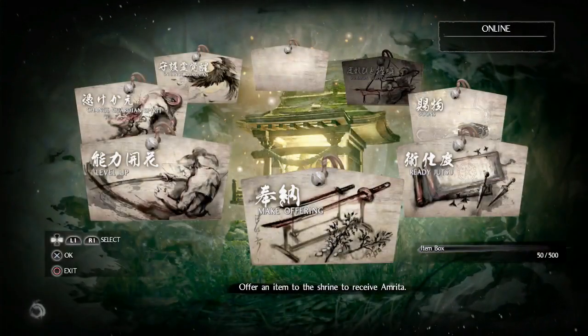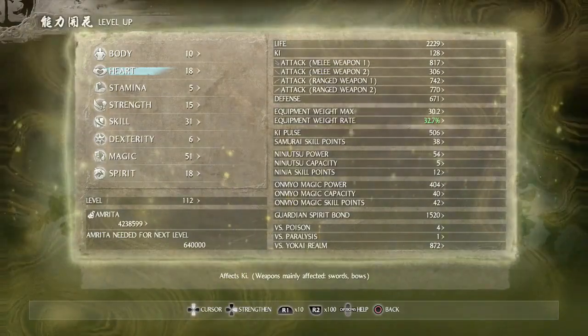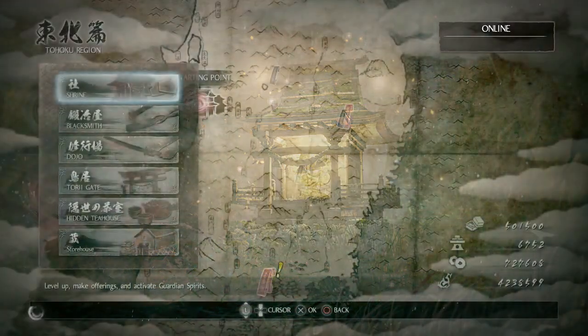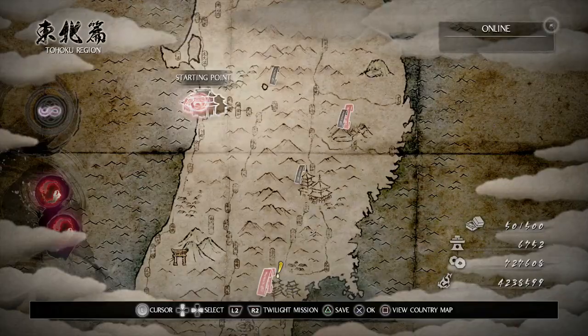We're going to level up here and increase our Heart by two. On the next video, the mission we're going to is called the Spirit of Stone Huntress. I hope this video has helped you out.